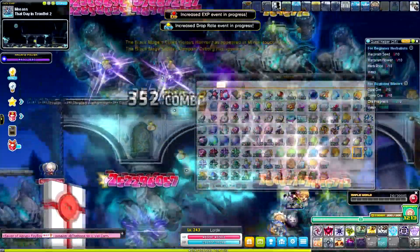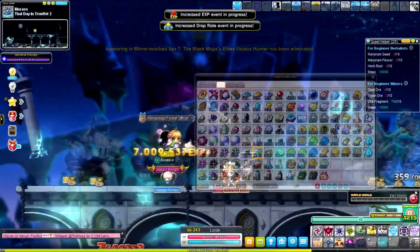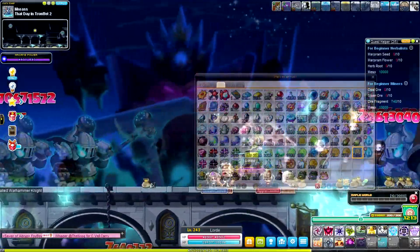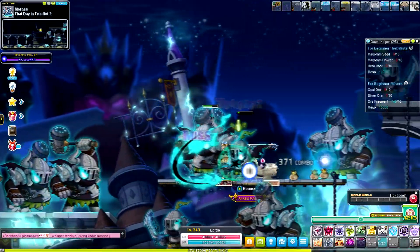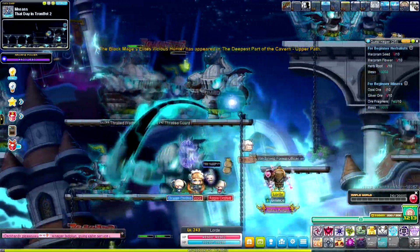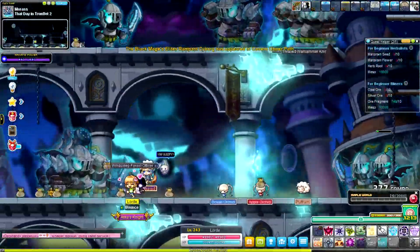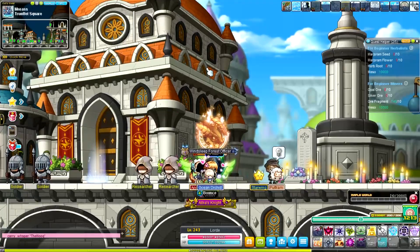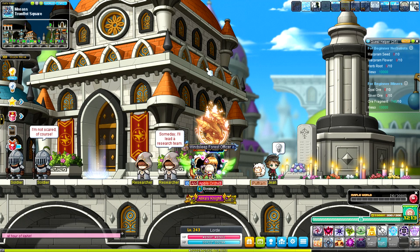I have three and a half billion meso — that's about 700 million an hour which isn't great. XP-wise I'm at about 73%, so roughly 35% XP gained this session — this map is not quite as good as CLP. I'll wrap up here, loot everything, and call it a day for training. Depending on video length, I'll either train Ho Young now or save it for next time.